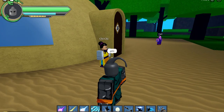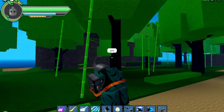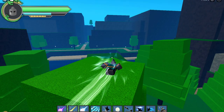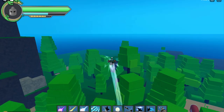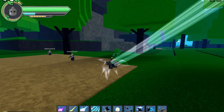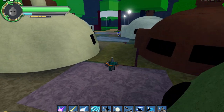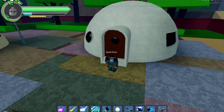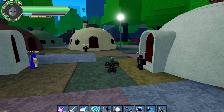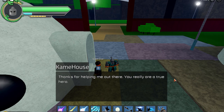This is where you will start — take a mission from Chi-Chi and then go that way; there should be some wolves over there. Once you're done, come back here to this village and do all these missions. They're quite easy if you play with other people or in a populated server. Then talk to this NPC who will tell you to go to Kami House.